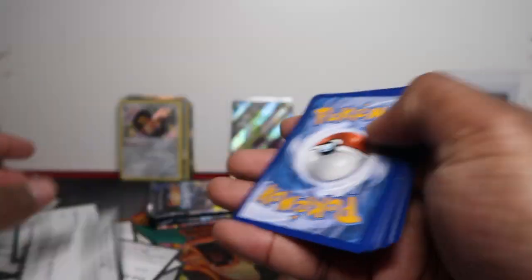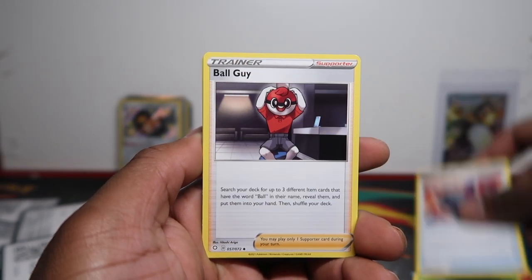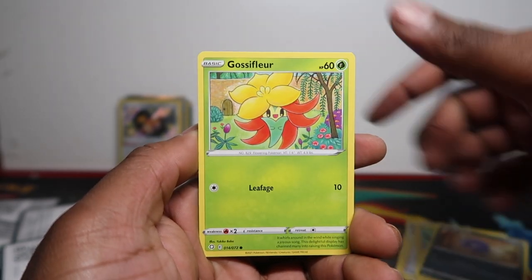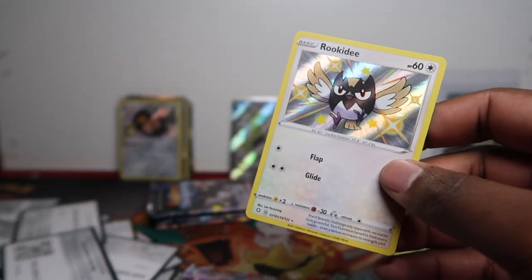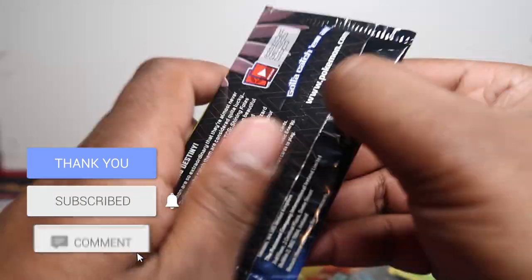Let's see what we can get from the Boltund V. Dart Truffles, Rusted Shield, Boldore, Chewtle, Morpeko, Coughing, Gossifleur, Rowlet — oh not bad — Rookidee, and a Ditto V-Max! Rookidee here and then Ditto V-Max — regular V-Max Ditto. Not a bad pack — double whammy in that one!